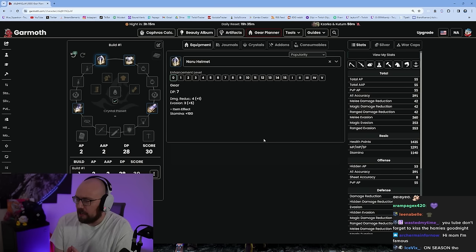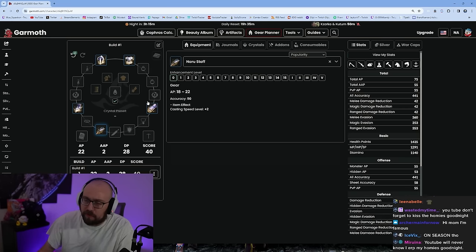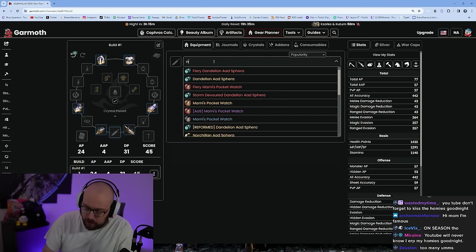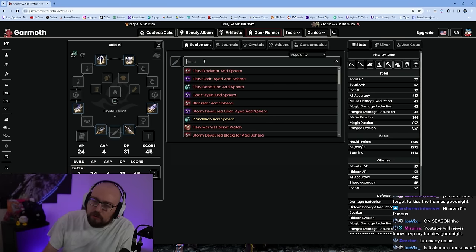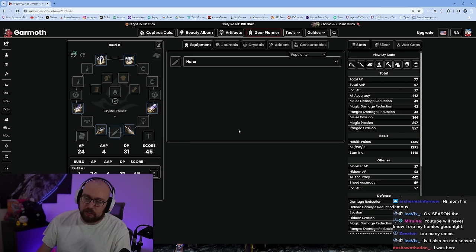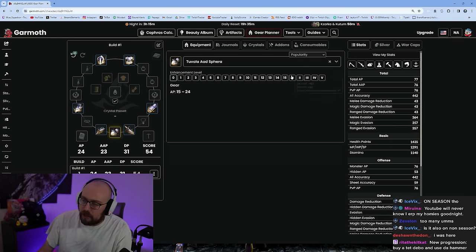You're also going to get Naru gear for your weapons. Keep in mind this works for every single class in the game — it's the same for everybody. There's a Naru weapon for basically everything, but no Naru awakening weapon, because once you hit level 56 you're getting the Tuvala — in this case the Ad Sphera — usually at Pri. They give that to you for completing your awakening and succession questline.